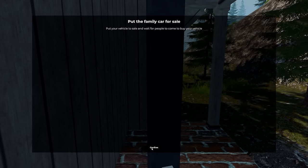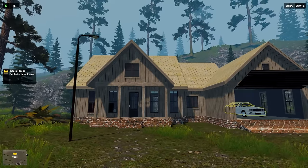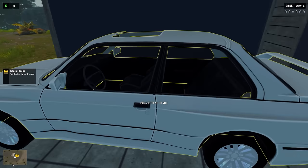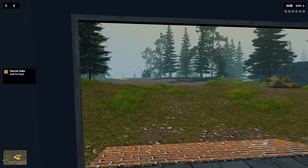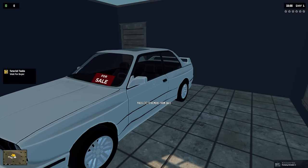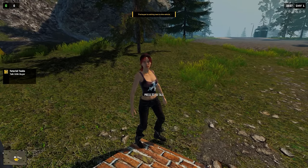Put the family car for sale and wait for people to come by your vehicle. So we have to sell a car before we can even get started. We went out the back door - oh this is a fancy little house, not bad. The family car is a BMW - let's go! Why can't I just drive this? Okay, for sale now. Do I just wait for a buyer? I wonder if there's a way to do this without selling the car.